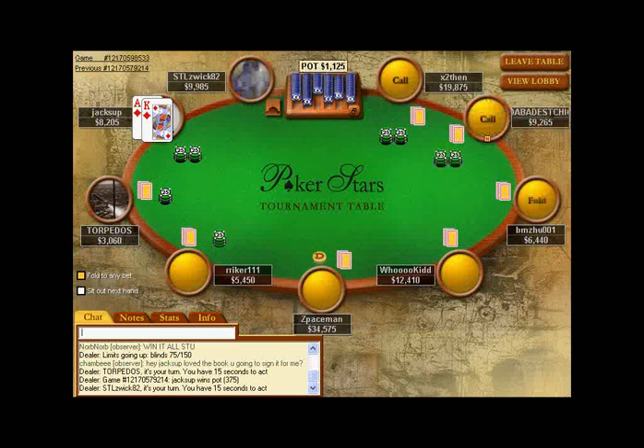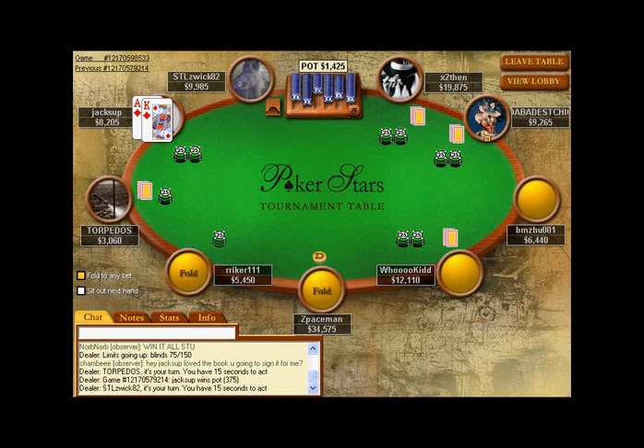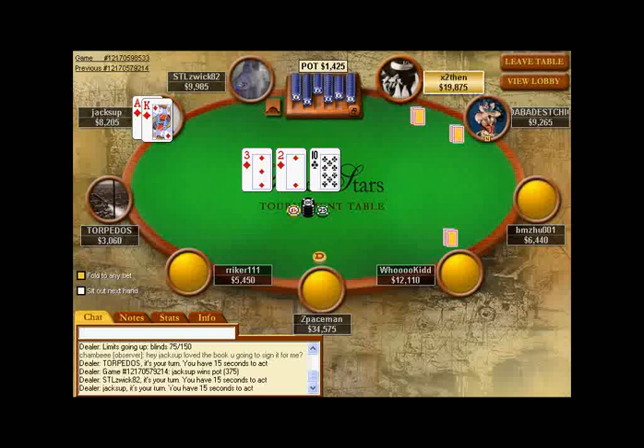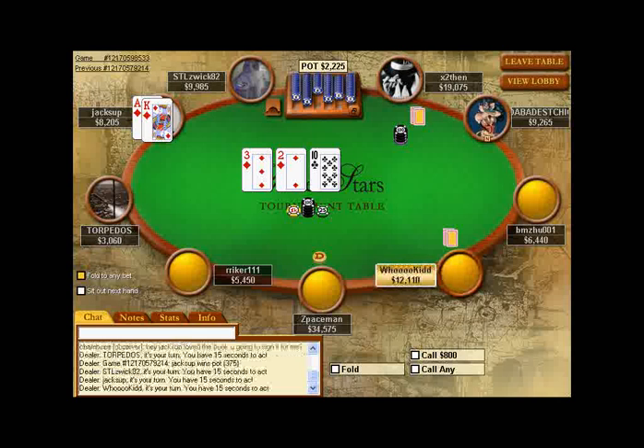We get a call from X2, as well as the blinds, and another call from WooKid. So this is going to be a little pot. There's 1,400 in the pot and I've got about 8,200 in my stack. I've got a pretty strong hand — two overcards and the nut flush draw. This is the kind of hand where, ideally, you want to be the one putting all the chips in as a raise, trying to get someone to fold. You want fold equity and the opportunity to see all five cards. You want to try to be the all-in raiser.